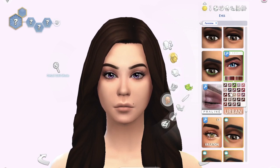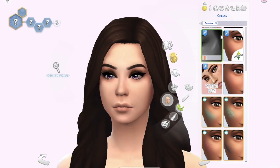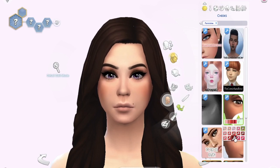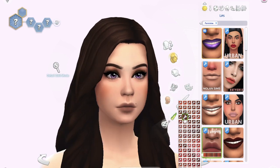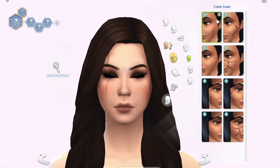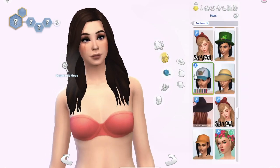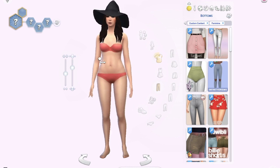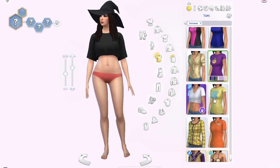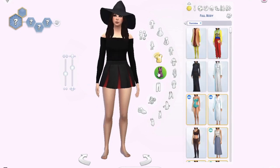Then I started looking for hair. I wasn't really sure what I wanted to go for. I had the perfect image in my head for the Good Witch, but I didn't have that with the Bad Witch, so I just went with what looked good. I ended up going with long, dark brown wavy hair, and then I gave her a witch hat — because of course you have to have the witch hat. I downloaded one specifically for the Bad Witch, but it was a lot bigger than I was expecting and covers a little bit of her face. I went with it anyway.